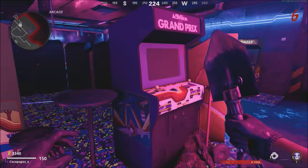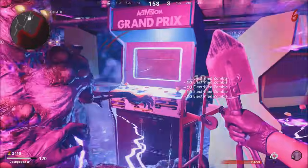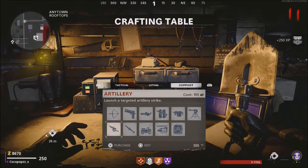Now, to set it up, what we're going to have to do is turn on the power and activate the cutscene. You're going to either get yourself Deadwire onto your weapon and kill a zombie next to here, or you can use Tesla Storm and activate that right next to the machine.